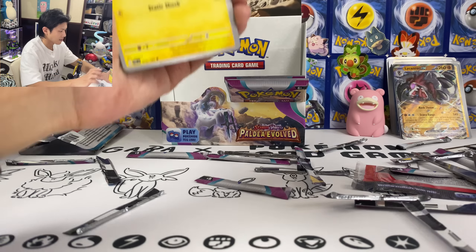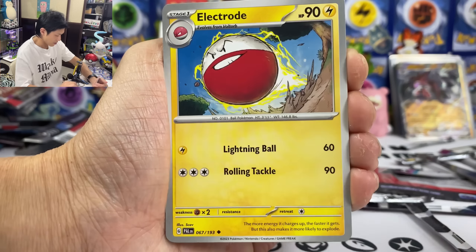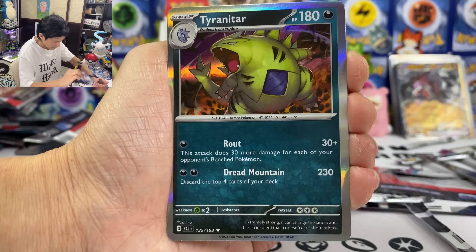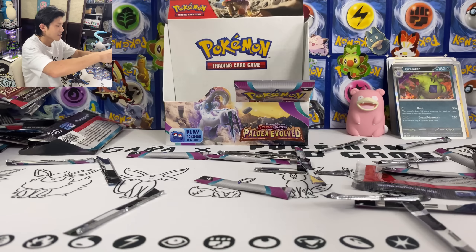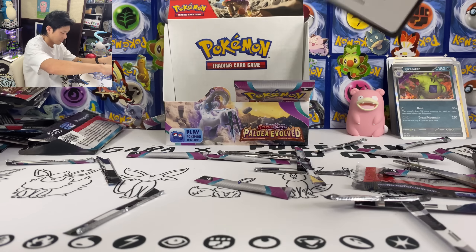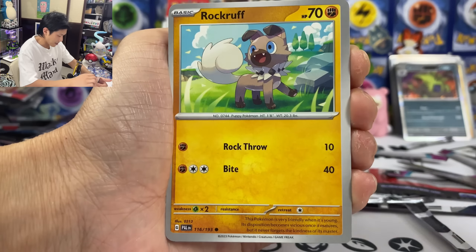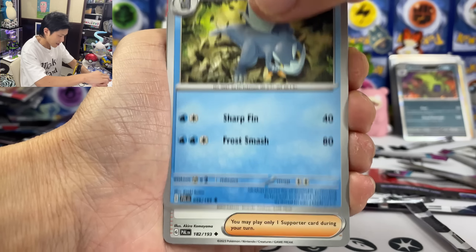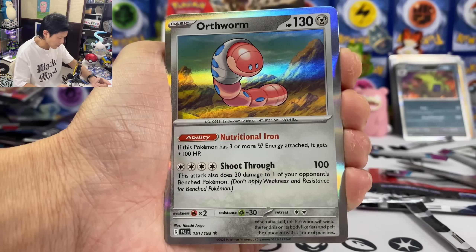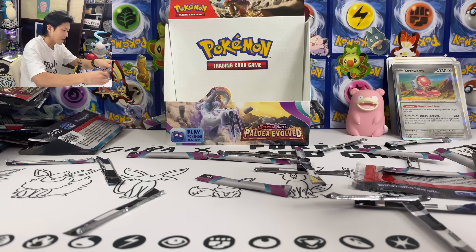Time for some last-pack magic! We got Pawmi, Lavitar, Sandygast, Tarountula, Oranguru, Ralsei, Raybo, Tarountula — I need that TG Tyranitar. We got two more packs. Slowpoke, Litleo, Robinroll, Ralsei, Pawmi, Arctibax — we still haven't got a single Baxcalibur. Luxray. Tauros — or my least favourite Pokémon in the entire Scarlet and Violet set is this worm.